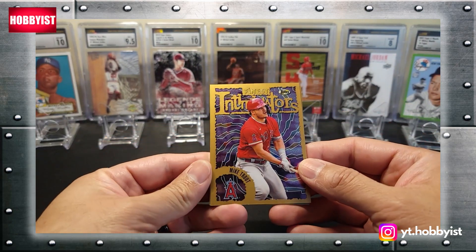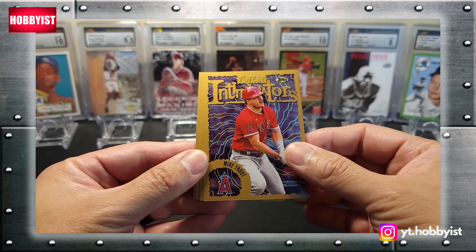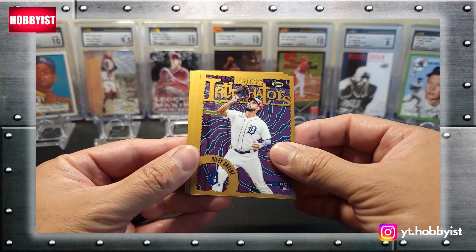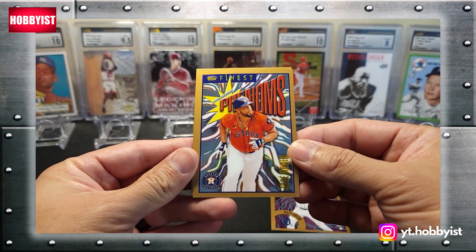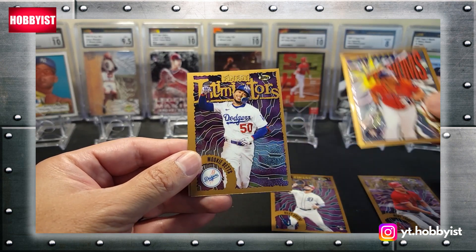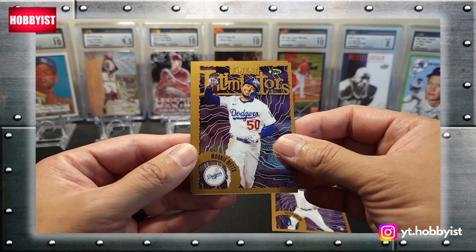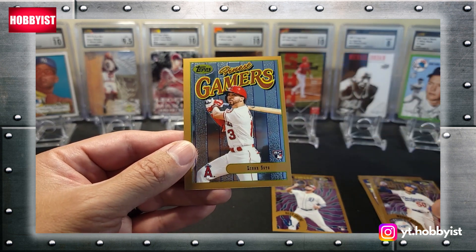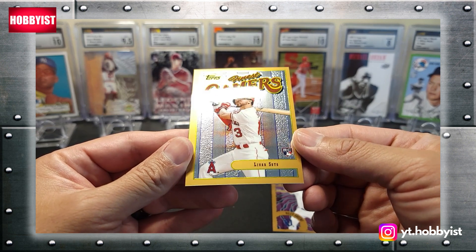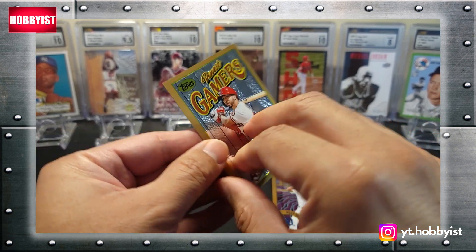There's a nice way to start things out with a Mike Trout. There's a Riley Green rookie. And a Phenoms Jose Abreu. Mookie Betts on the Intimidators. These are all part of the base set. And a Levon Soto — I think that's what it says — rookie card.